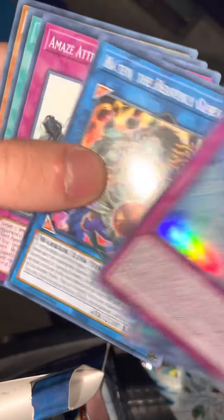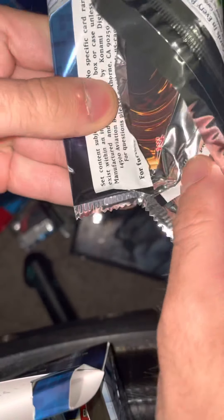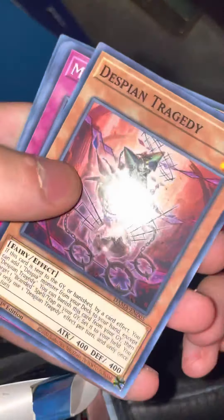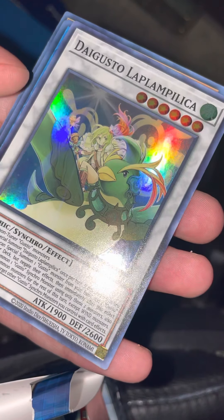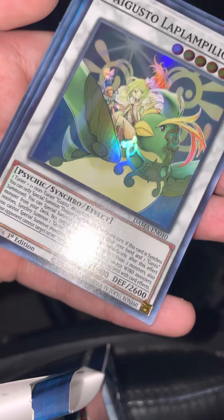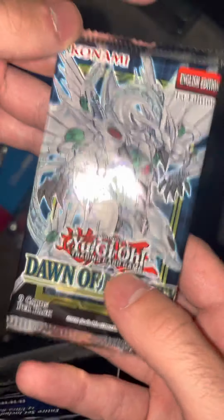Majestic Mirage, Gusto Vidir. Digusto Laplamika — or however you say it — man, these names are getting harder and harder. That's your four packs, my friend.